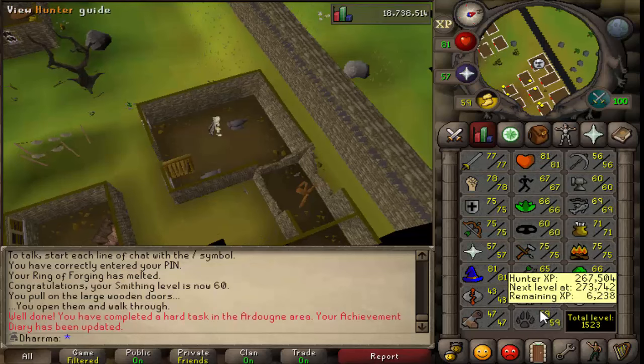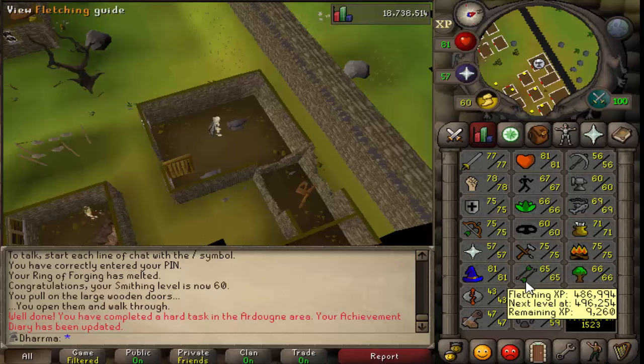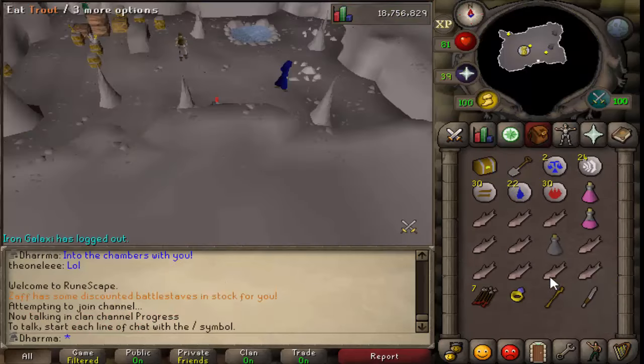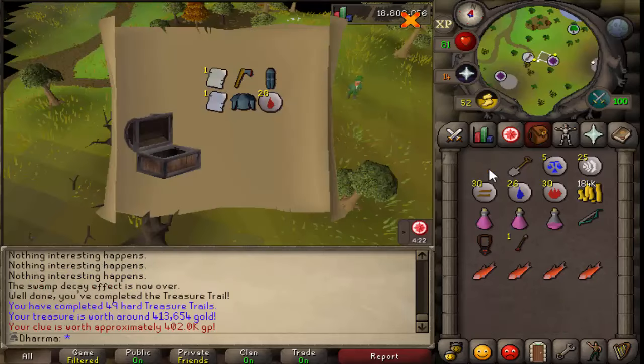Now I'll get back to slaying for a bit more, try and get some more clues - we're approaching the end of the video. Dragon square shield is cool! Alright so I've got myself a level 3 clue here - here goes - and nothing good sadly, never mind. And this clue here - I've got two pages and they were both unique pages so that's cool.